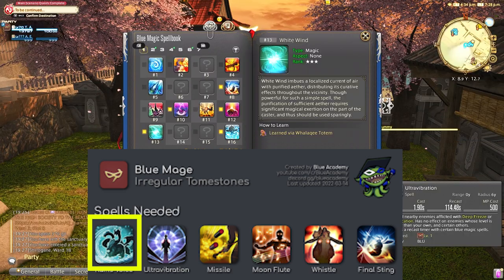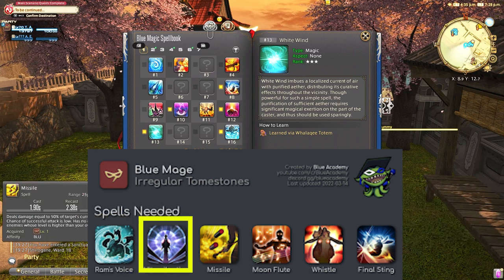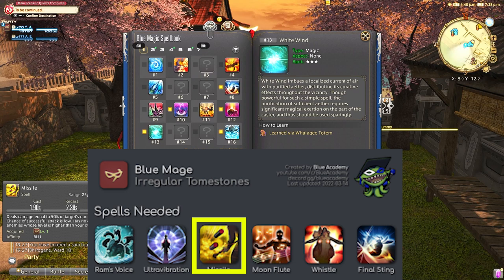Ram's Voice can be obtained in the dungeon Cutter's Cry at the last boss. Ultra Vibration can be gotten from Kongamoto at The Peaks, out in the open world. Missile is unfortunately tied to the Hildibrand side quest at a later trial, or more easily obtained from Sigmascape V3.0, which is the Omega raid series in Stormblood.